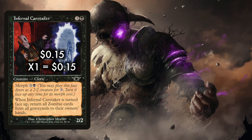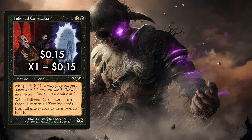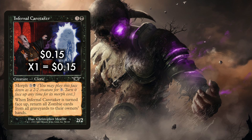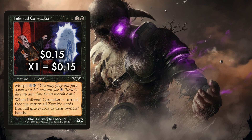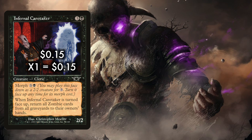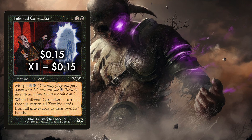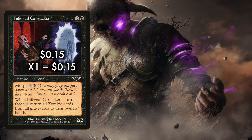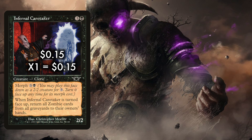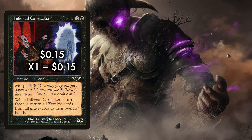We also run 1 Infernal Caretaker — a late game card, but only 15 cents. Caretaker is three and black for a 2/2 Cleric. Its morph cost is three and a black, which means we can cast this face down as a 2/2 for 3 mana and then turn it up any time for its morph cost. When Infernal Caretaker is turned face up, return all Zombie cards from all graveyards to their owners' hands. The ability to effectively draw 5 or more cards for free for only about 4 mana is great. Once this turns face up, you can bury your opponent under a writhing mass of zombies. It also works nicely with Sultai Emissary since you can manifest it and turn it face up for its morph cost. Just watch out — it will also return your opponent's zombies.